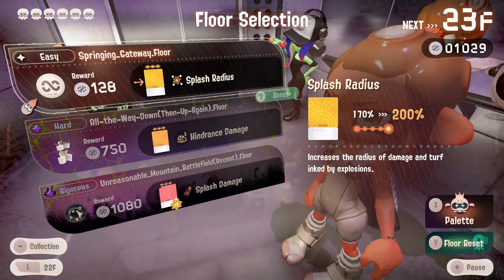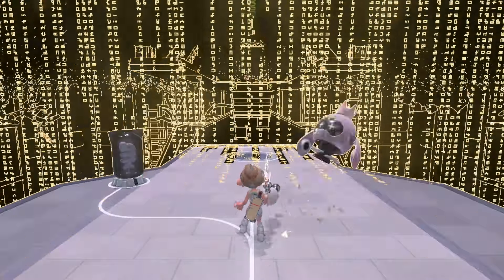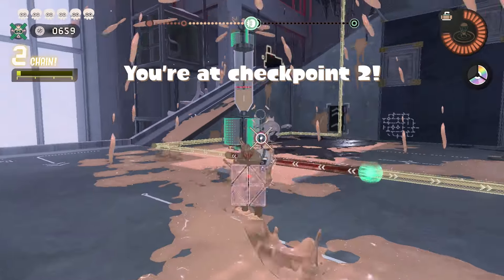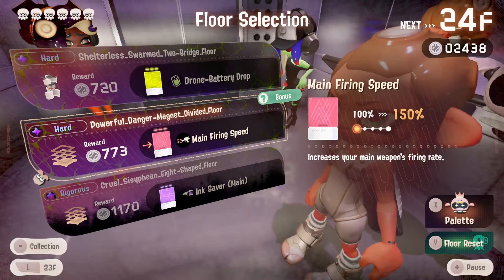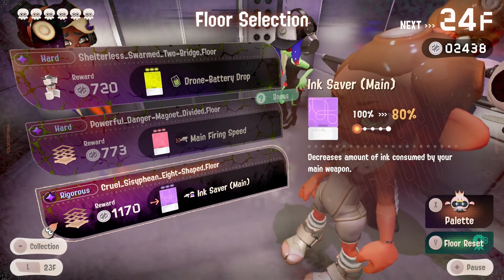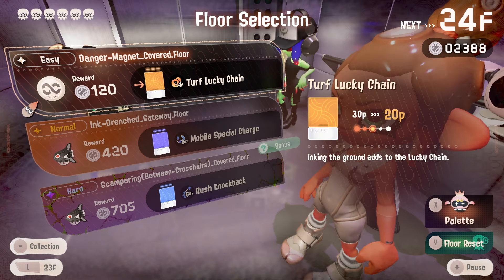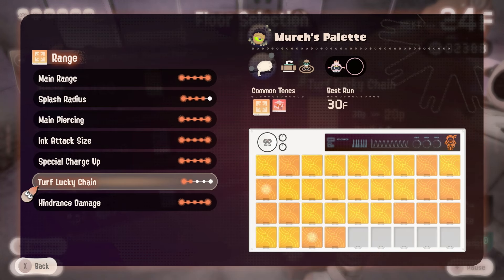We're gonna max out hindrance damage. I don't want to do an eight-ball stage — that's it, that's the whole reason. The one thing I wasn't expecting coming back to this is how annoying the eight-ball stages were. I was like, this isn't as tough as Octo Expansion, the ball gets pushed around more. Ink saver main — we could fire off a gazillion shots — but not in this run. This run we're just a slightly longer range Luna Blaster.